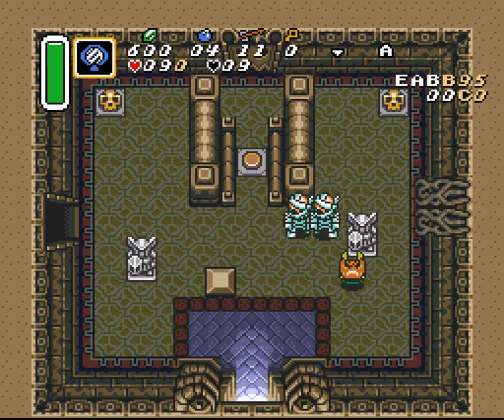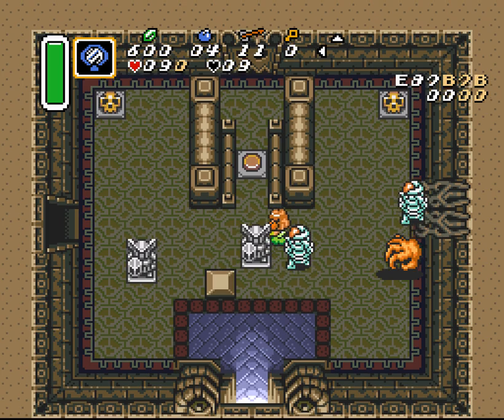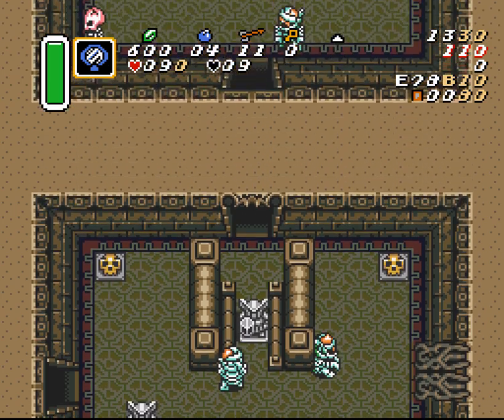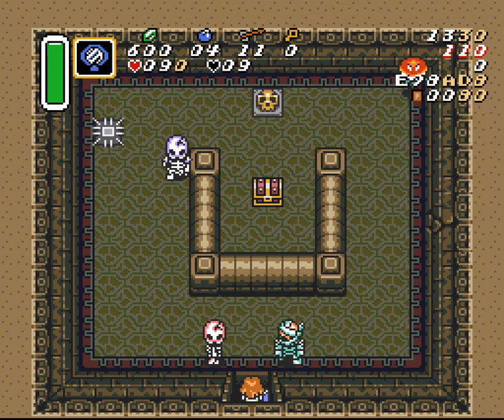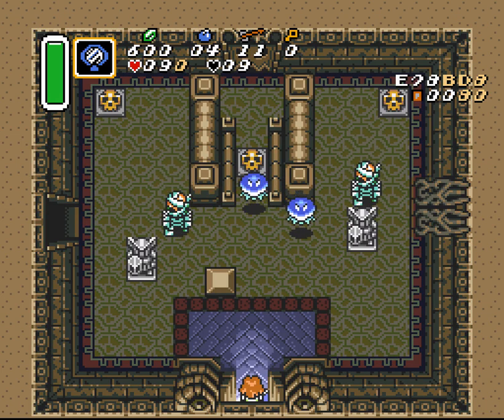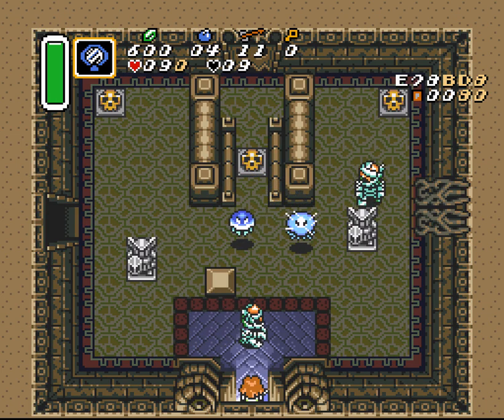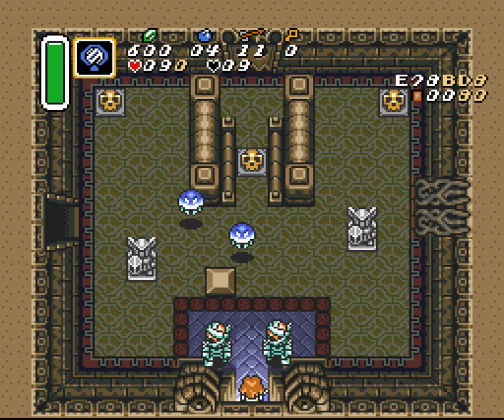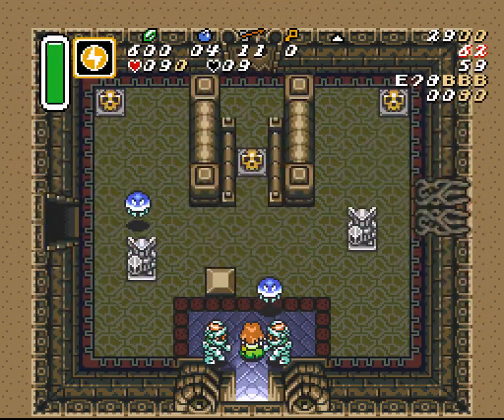This is a very tough room to do optimally, but it's not so hard to do to the point where it looks like you did okay — like, that went really well. We got 13:30? That's fantastic. It's not optimal, but it's good enough for somebody who's still worried about dying. But there's a lot of little things in this room that we have to pay attention to and make sure we do well to get through quickly and without taking a bunch of damage from the Gibdos. So let me start by killing everything in the room and we can talk about those things.